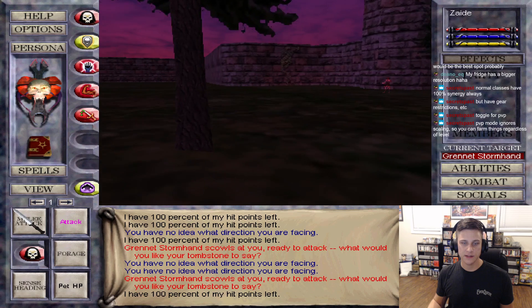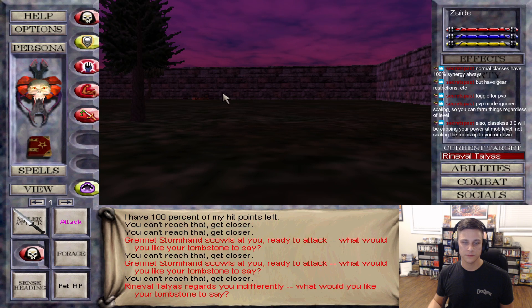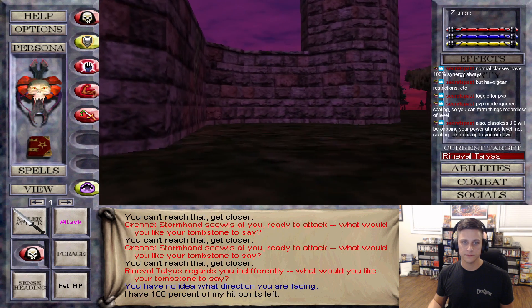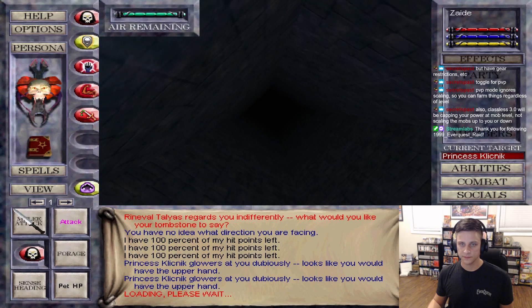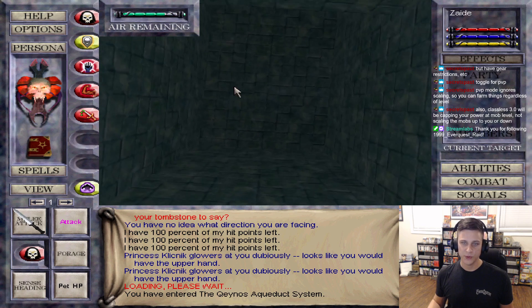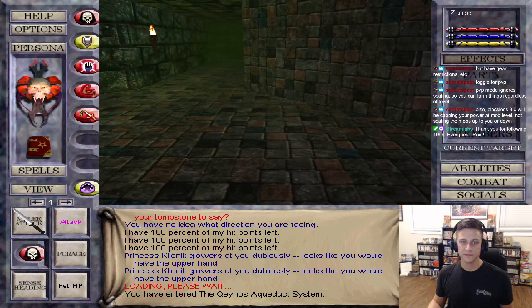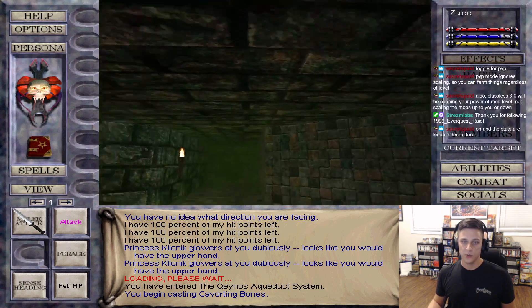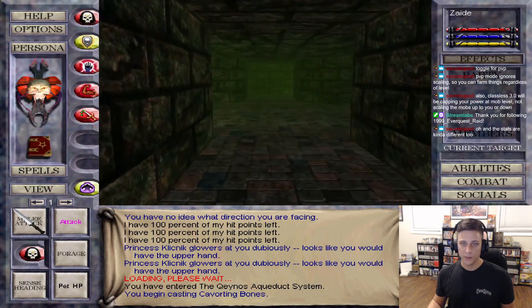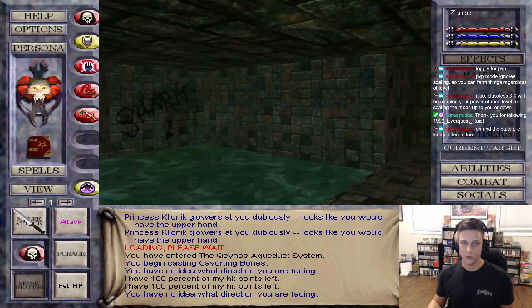I don't know what level an undead knight is offhand but I'm going to see if I can kill him. Oh, the princess. Thanks for the follow - 1999 EverQuest Raid. A very fitting channel name. All right, we need to hope that we do not have Ven Moltor up, that we do not aggro Bait Masterson, and that there is not a Dread Corpse. If all three things are true, we can have a good time.